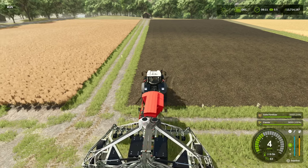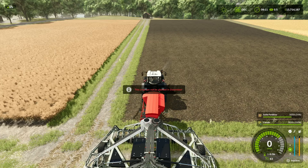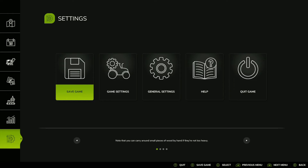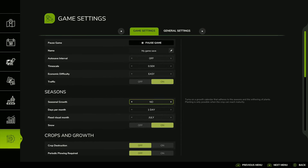We pull up to the side of the field, do L, B and B to lower it down, then L, B and X to turn it on - and we get this message. Because canola needs to be planted at a certain time of the year: August and September. Then you're going to have to wait all the way around till July again. That's a long time frame. But that's only if you're playing with seasons on. We're going to turn it off because we want to get cracking right away.